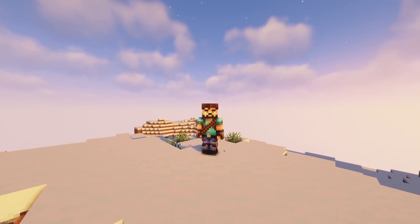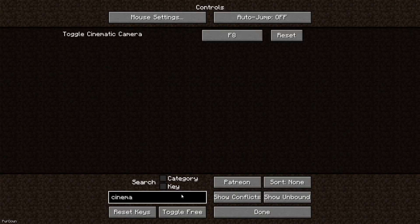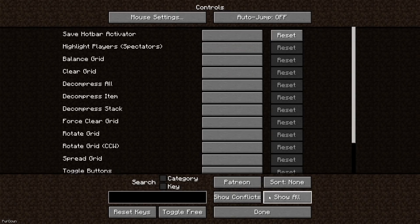Controlling is a must-have, especially when using lots of mods. In your control screen, you'll find a search bar, where you can search for a controller name, a keybinding, or for a category instead. There's also some new buttons, which allow you to see which keys have conflicts, and which ones are unbound.